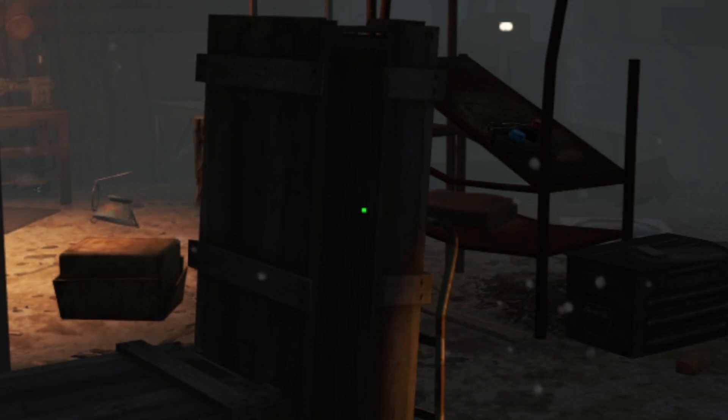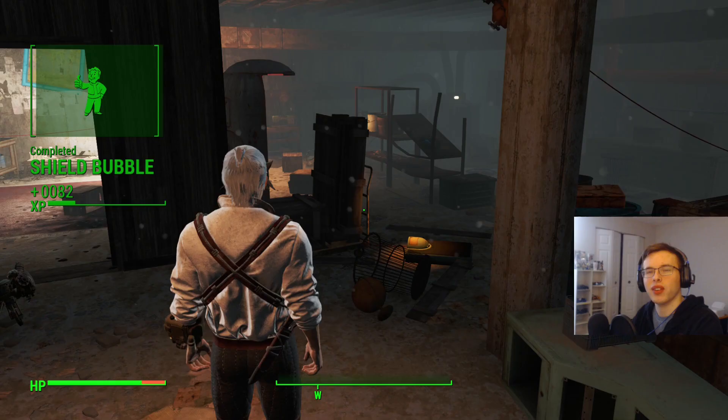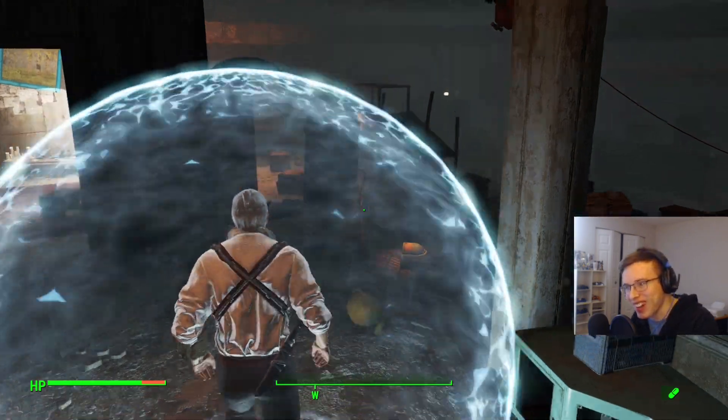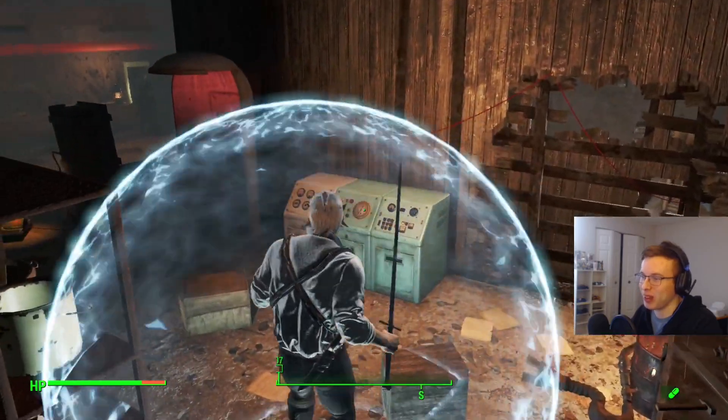There's definitely something paranormal going on in here — a shield bubble generator. How could that relate to Geralt of Rivia? We have Quen, baby! Let's go! That's awesome.